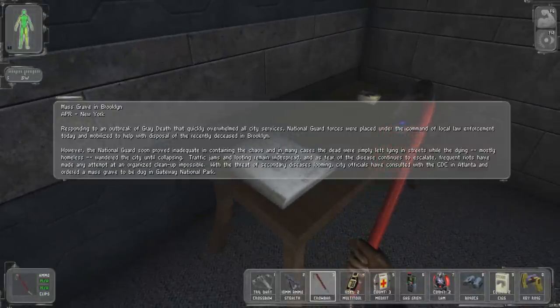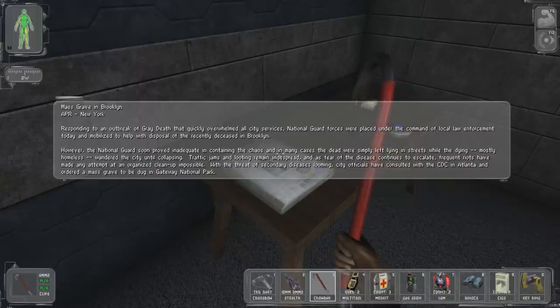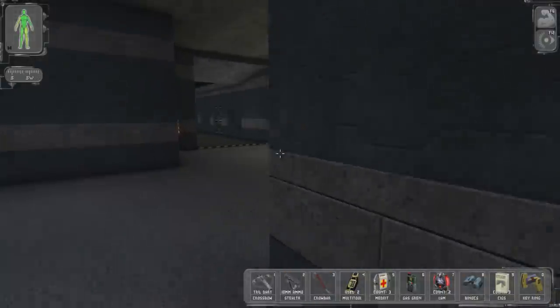The in-game news reports responding to an outbreak of 'Gray Death' that quickly overwhelmed all city services. National Guard forces were placed under local law enforcement command and mobilized to help with disposal of the recently deceased in Brooklyn. However, the National Guard proved inadequate containing the chaos and the dead were left lying in the streets. Fear of the disease escalated with frequent riots, and city officials ordered a mass grave dug in Gateway National Park. Lovely.